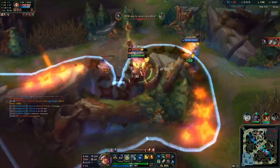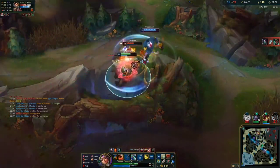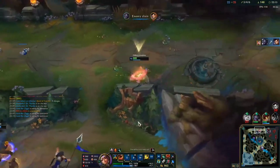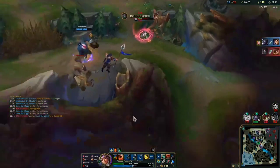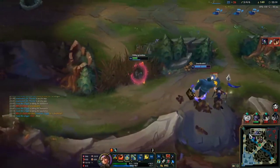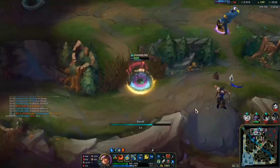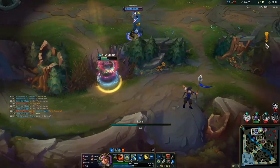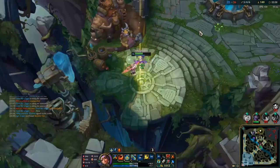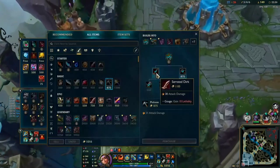My whole team has died so I'm going to take a reset and get back onto the map. The reason I didn't try to set up a death push is that if we die, that's Baron. It's better to just take a reset and play it safe.